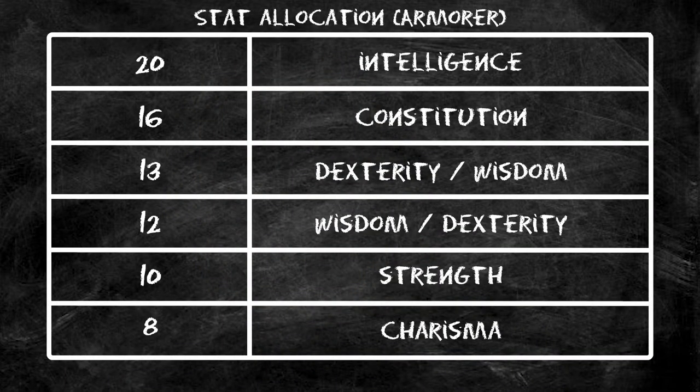Level one and two are tough — that's when most characters die — so just survive to level three and you'll start doing much better. At level four, we take an Ability Score Improvement and bump Intelligence. Getting Intelligence to 20 early gives us a lot of mileage: another spell prepared, a better saving throw DC, and we'll hit our Fire Bolts more often.